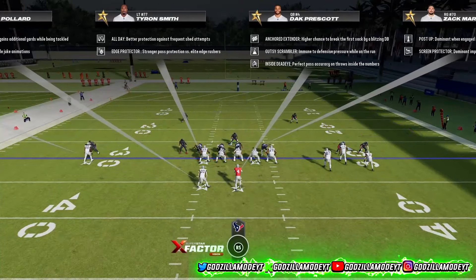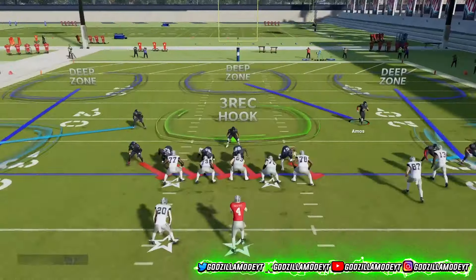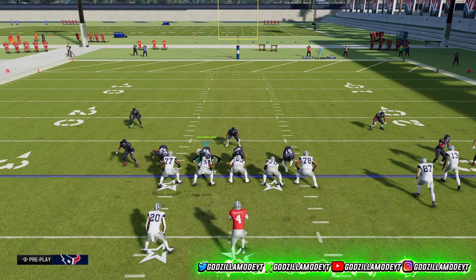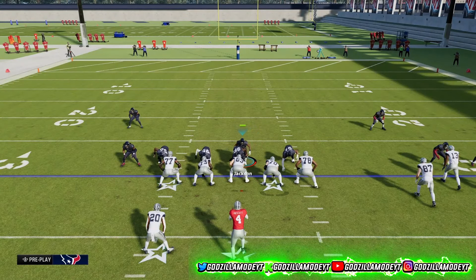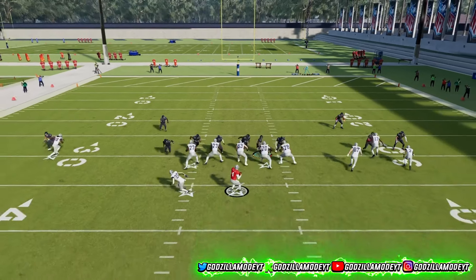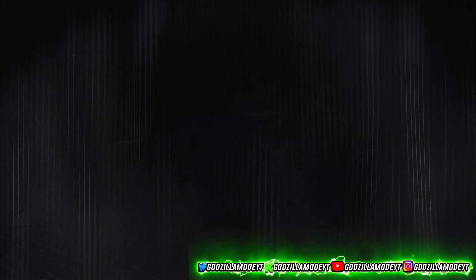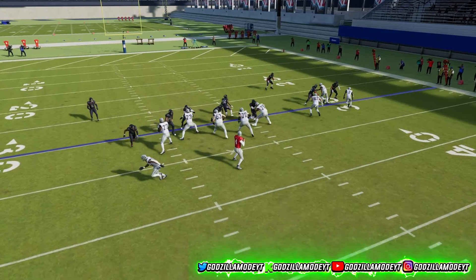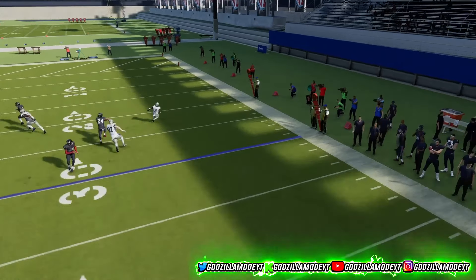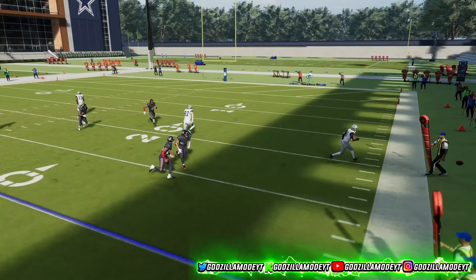Press left on your D-pad, slant right, then press Y underneath — that sets up hard flats, which takes away all flat routes underneath. Bring your safety down, not too far, and user that guy. Slant to the right, stand in the gap, RB guess pass, wait for the snap. Watch — you see that pressure, and when it turns red that's an under-pressure throw, which is exactly what you want.